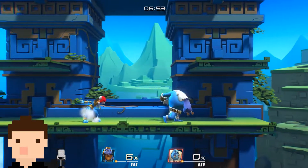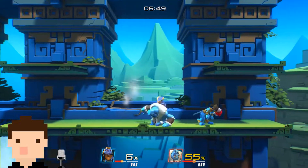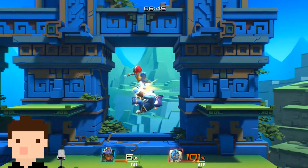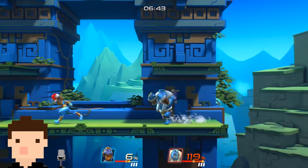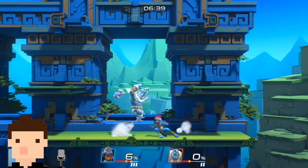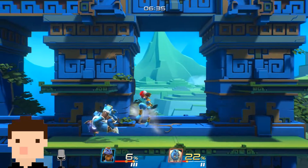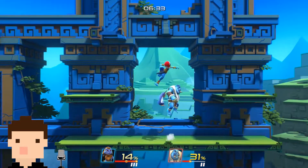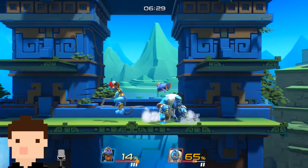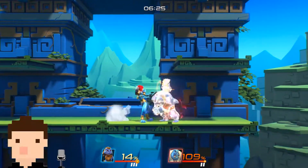Another great combo is down air into down tilt, because Sephira's down tilt does kind of this jumping kick motion, which is really good for spacing. Spacing is a really key part in Brawlout, because since there's no shields in this game and you have to rely on fast-paced combat, if you're spaced out well enough, you'll be able to come back with some key combos that really change the tide of the game.